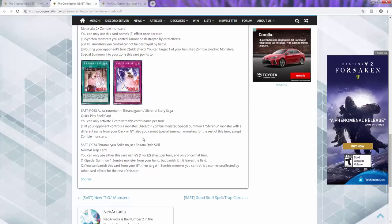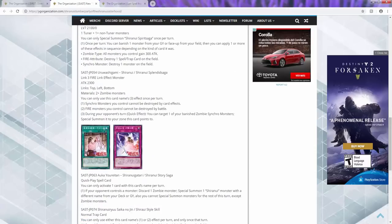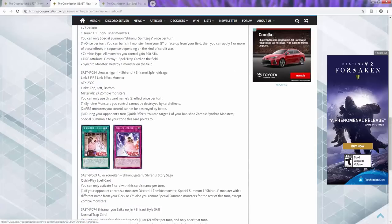Last but not least, the Shiranui trap card — once per turn with both effects. You can special summon a zombie monster from your hand but banish it when it leaves the field. Then you can banish this card from your graveyard, target a zombie monster, and it becomes unaffected by other card effects for the rest of the turn. This most likely won't see much play, but it's still a nice addition. Thank you Konami — whoever is doing the zombie support — thank you so much.